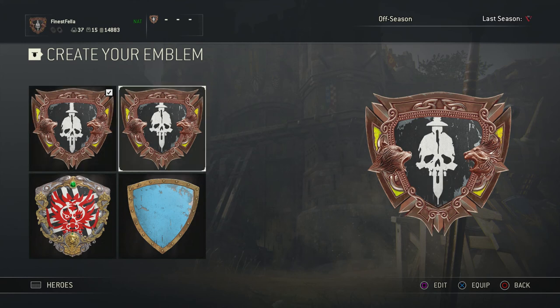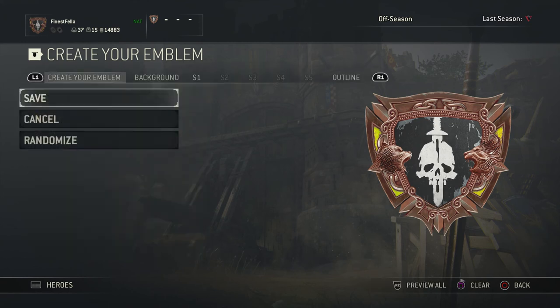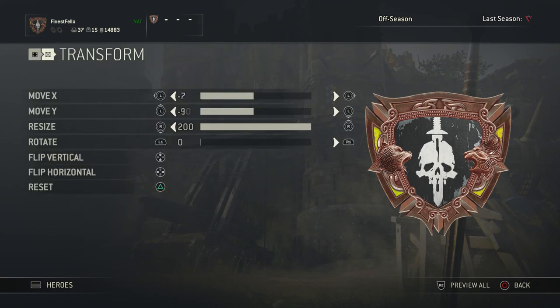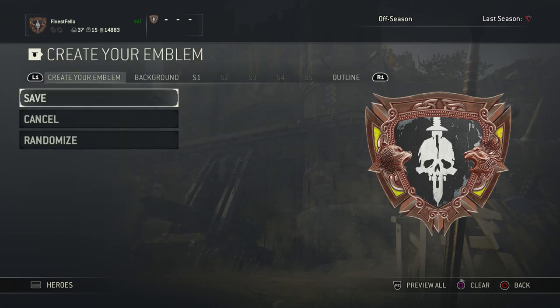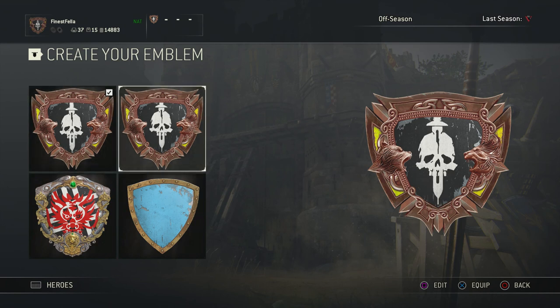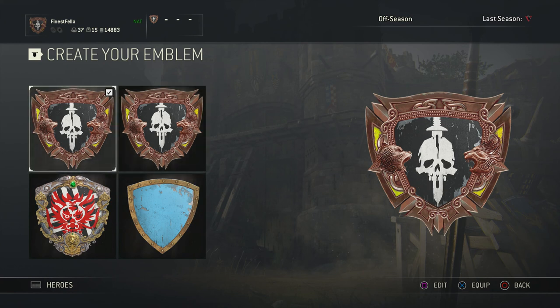It gets the message across, but if you wanted to make it perfect, you can come back in, go over to S1, Transform, and use your left stick to move it up slightly. There you go — I think that's about right. Almost identical; it takes a little bit of tampering and fiddling to get it right.